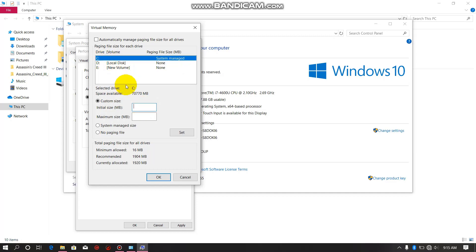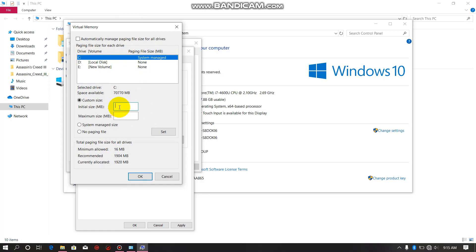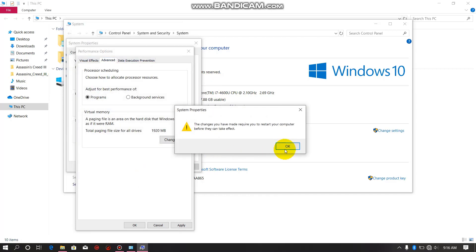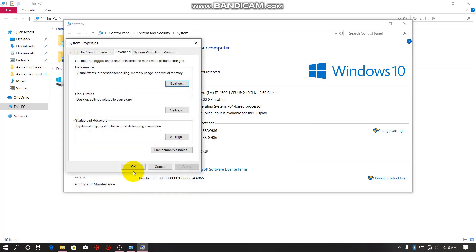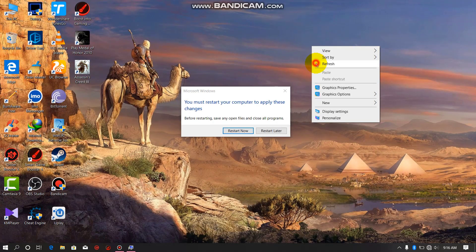We have 2GB, 4GB, and 8GB options. You will have to type the value and restart the app. Then the app will be the same as the game itself.